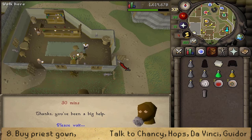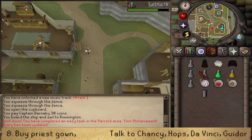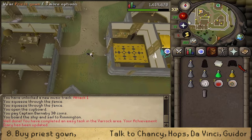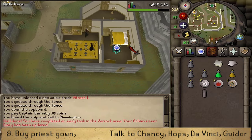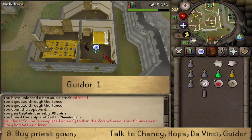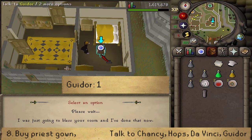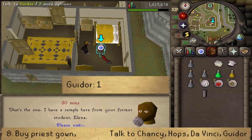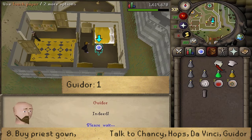Next exit the inn and enter the most southeastern building. On the way there, equip both the priest gowns and let's enter the eastern room. Let's talk to Gaidor — the old man in the rocking chair — and select option one. He will test the plague sample with touch paper and the other ingredients, and the result is that there is no plague.